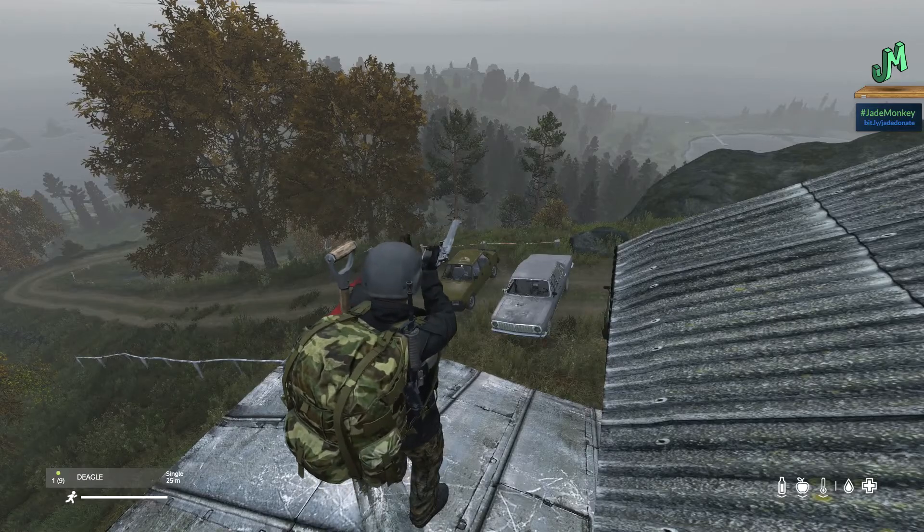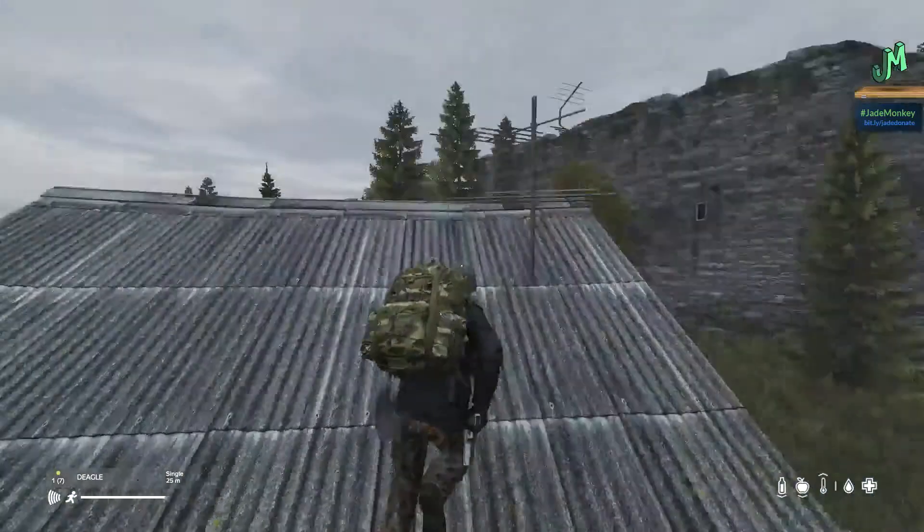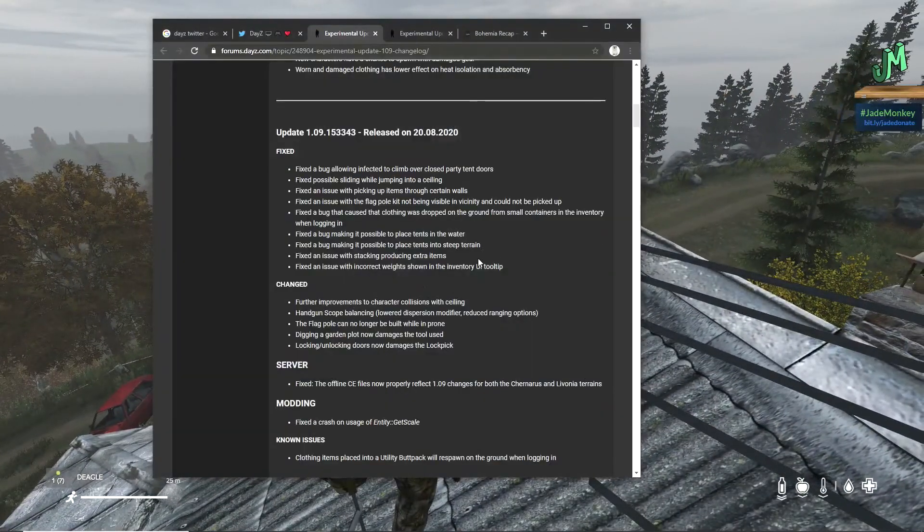Check this out — going through some of the bugs and fixes. Fixed a bug allowing infected to climb over closed party tent doors. Fixed possible sliding when jumping into a ceiling. Fixed an issue when picking up items through certain walls. Fixed an issue with the flagpole kit not being visible in the vicinity and cannot be picked up — that's huge as far as the functionality of that particular item.